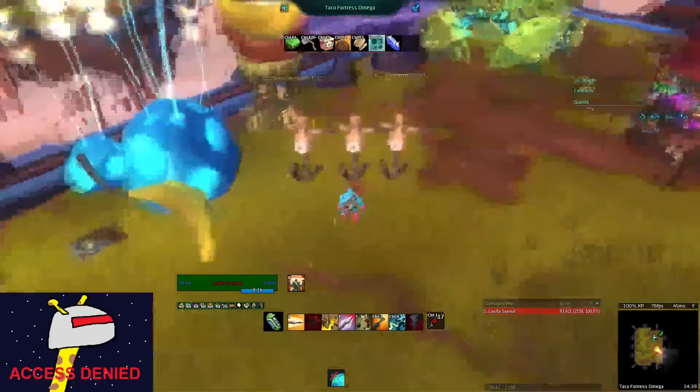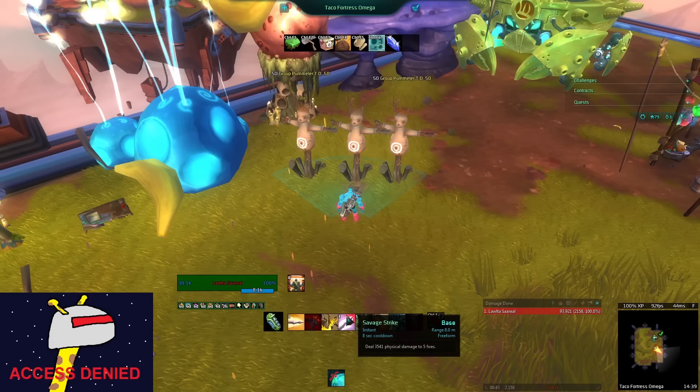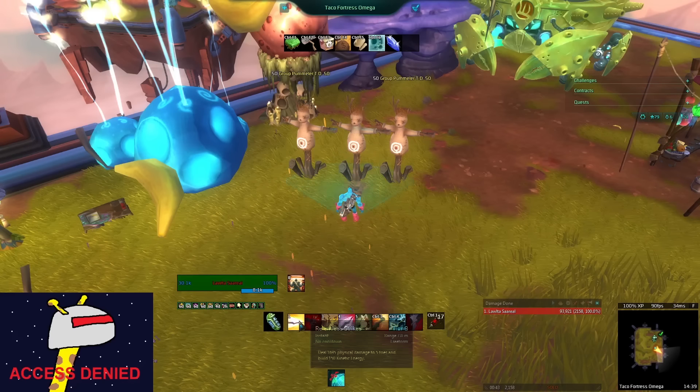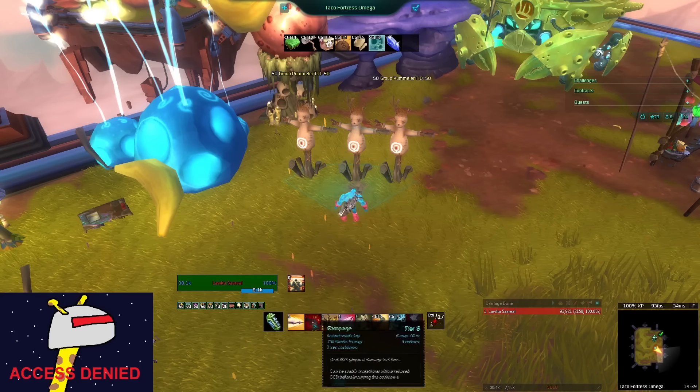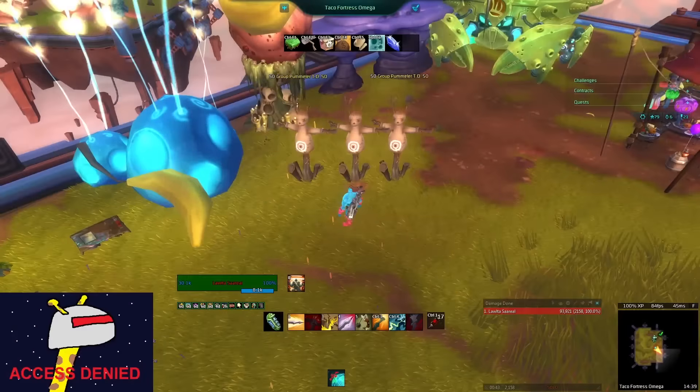Now I'm going to go through the rotation real quick. It's going to be Relentless Strikes and then Rampage — you're going to try to get as many Rampages off as you can throughout the entire rotation. Then we're going to go Savage Strike and then Breaching Strike to reset the animation on Savage Strike, so you can start getting more Relentless Strikes out. As soon as Rampage is back up again you're going to cast that. As soon as that cast is done, you're going to go to Trimmer and then back to Relentless Strikes, and rinse and repeat from the very beginning.